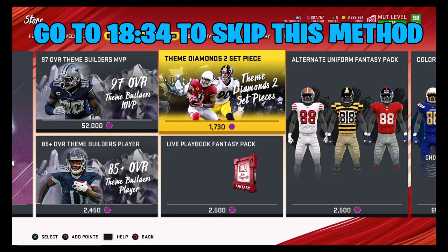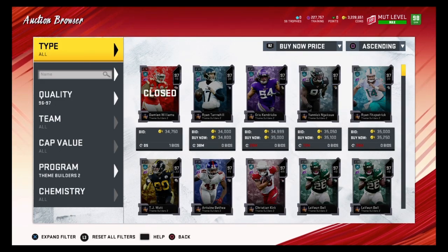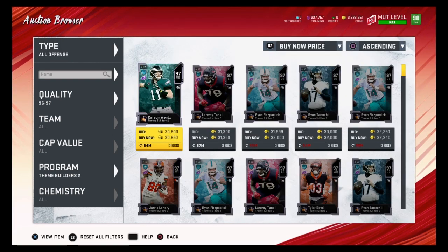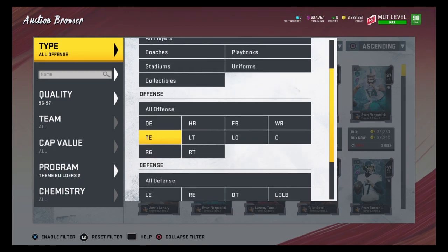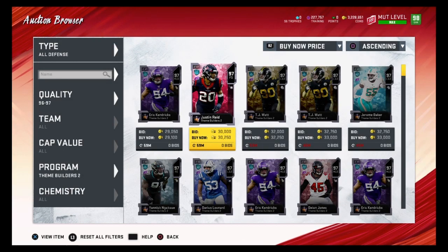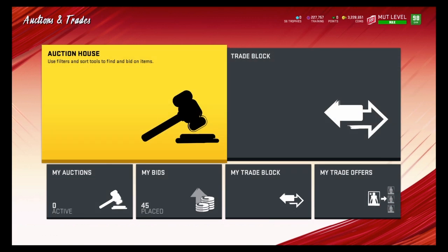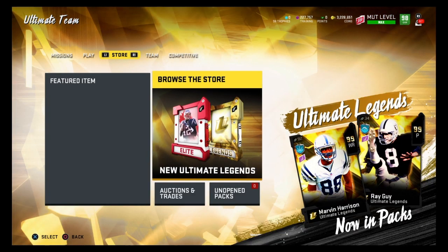The third method is the Theme Diamond 2 Set Piece Pack — one of my favorite packs because it's so profitable and one of the best ways to convert training into coins. First, buy training. It's gone up a bit in price because of the free agency reroll method, but find these for around 30,000 coins. I recommend doing this method with at least 100,000 to 200,000 training, and Friday is the best day to do it for maximum profit.